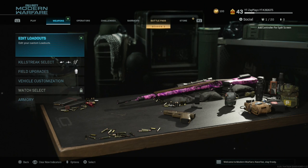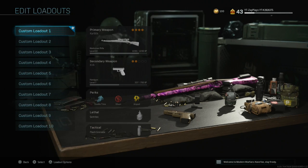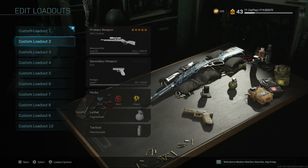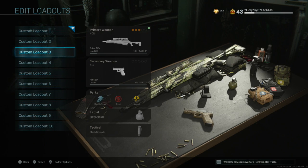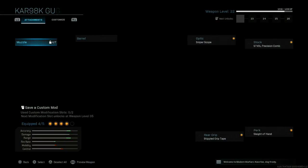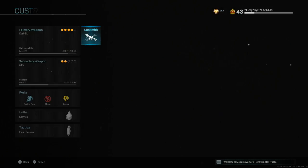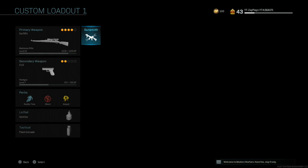Let's start off with my classes. My first setup is the Kar98k — gotta have that, best sniper in the game. My next one is the MK2 Carbine, and the HDR. On my Kar class, I don't have the laser sight unlocked yet, but once I get it, it's going on for sure because aim-down-sight speed is the name of the game.